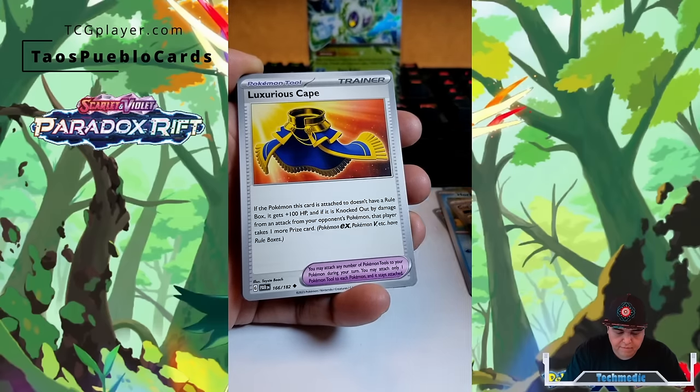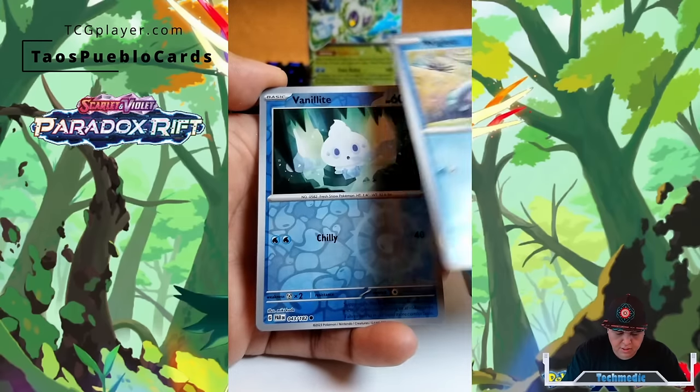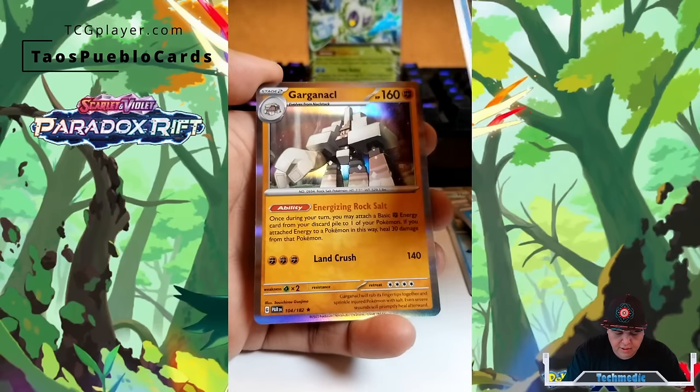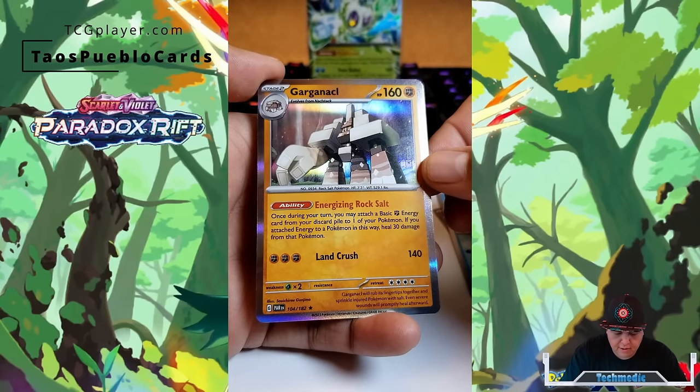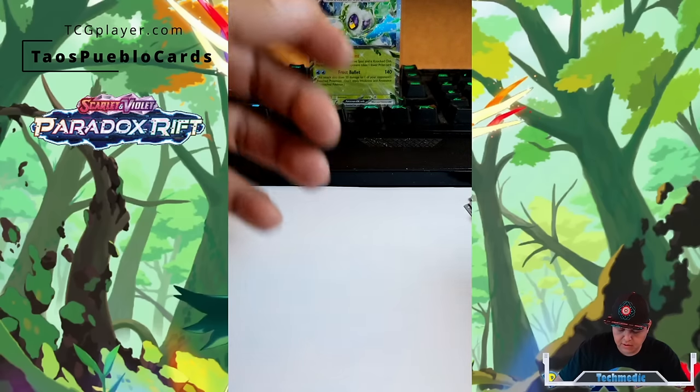$120, legit. Cloth, Luxurious Cape, Cyclizar, Wiglet, Vanillite, and a Garnicle. Let's set that Garnicle aside down here.